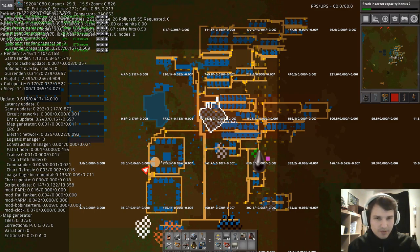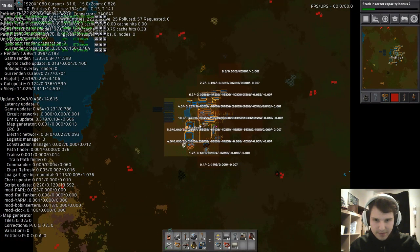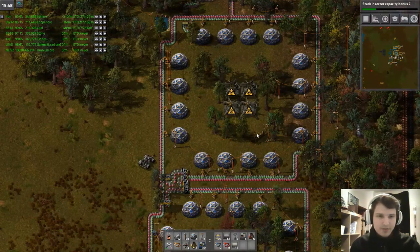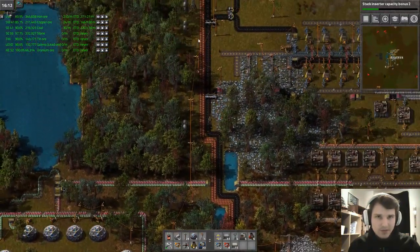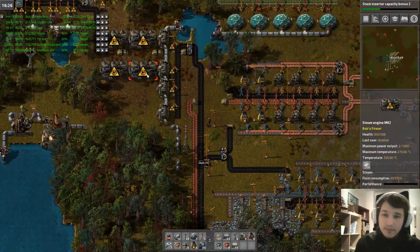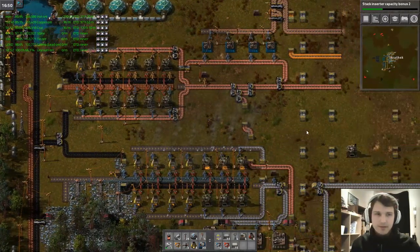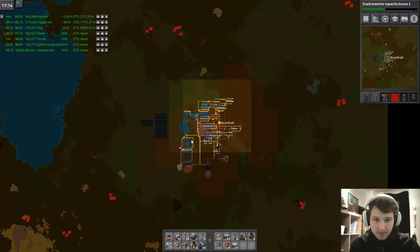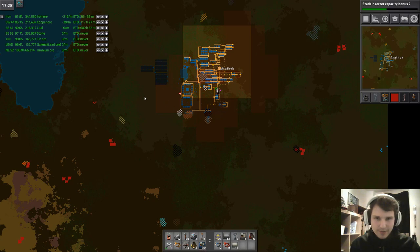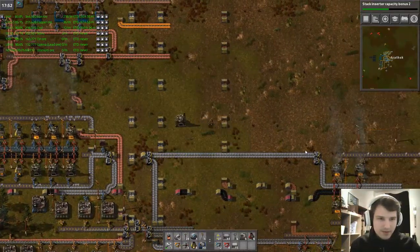Iron is still low because we are not using that many iron plates, but especially this sector up here, which previously had a very high amount of pollution, is now back to zero because we are currently not using any boilers to create energy. You can actually see that our pollution cloud now is way smaller — it was here last time and now it's almost vanished.